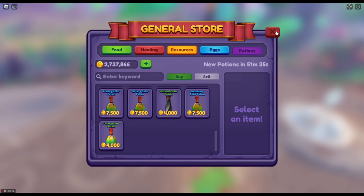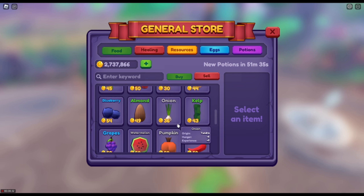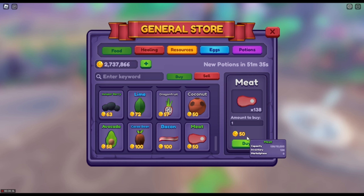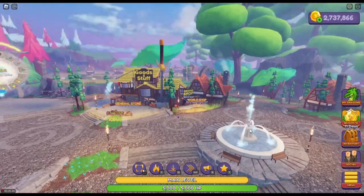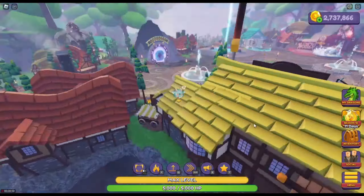Our potions are much cheaper. Let's go look at food — food prices have all changed. What do you sell this for now? I see our seeds are much cheaper as well.